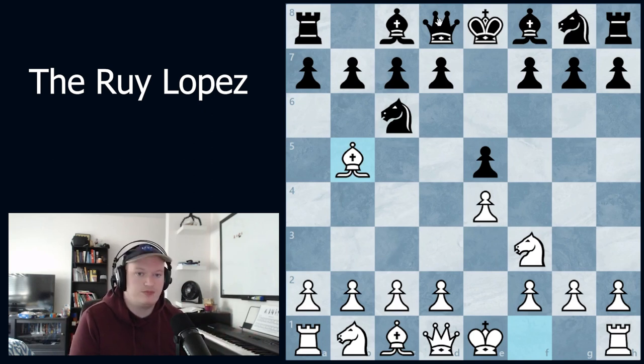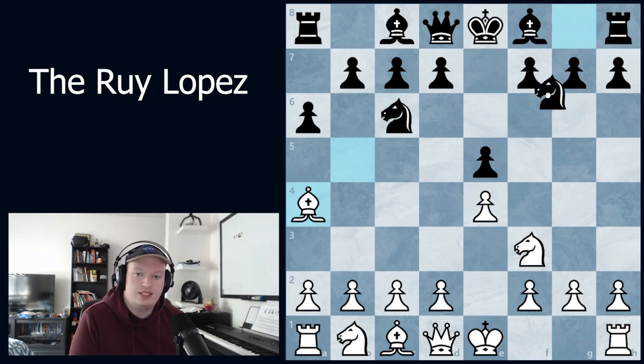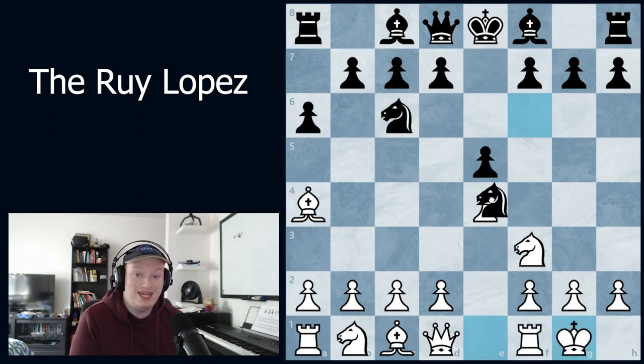So a6 is played to ask the bishop where it's going. Usually bishop to a4 will be played — that's what I recommend — and this is how we reach the Chigorin defense, followed by knight to f6. Now instead of defending the e4 pawn, white can castle and black can take on e4.